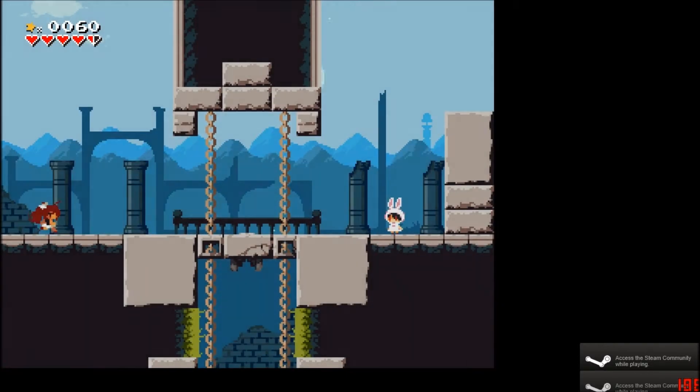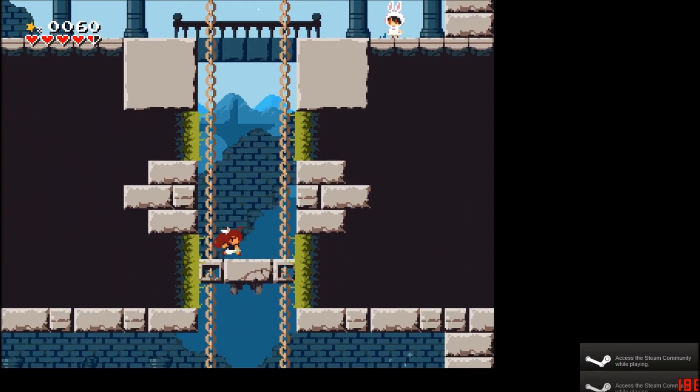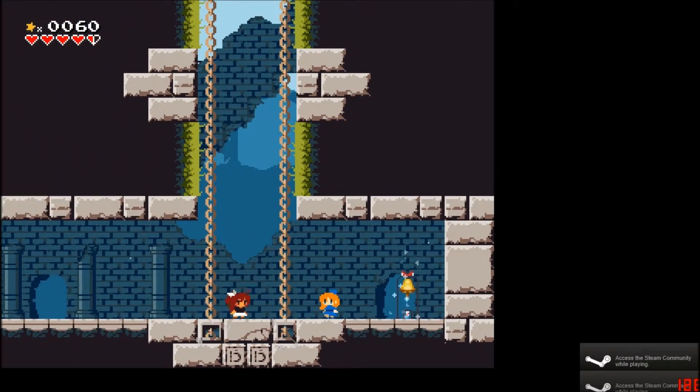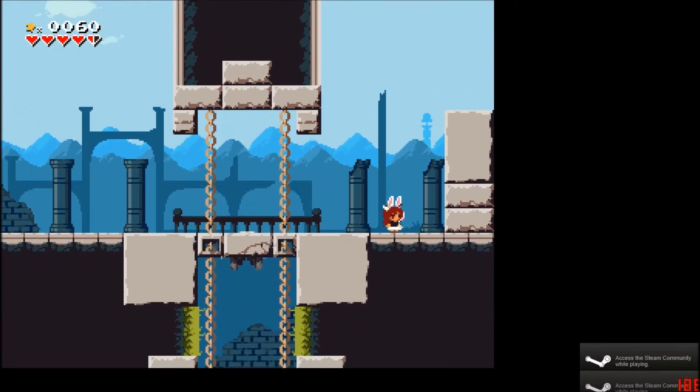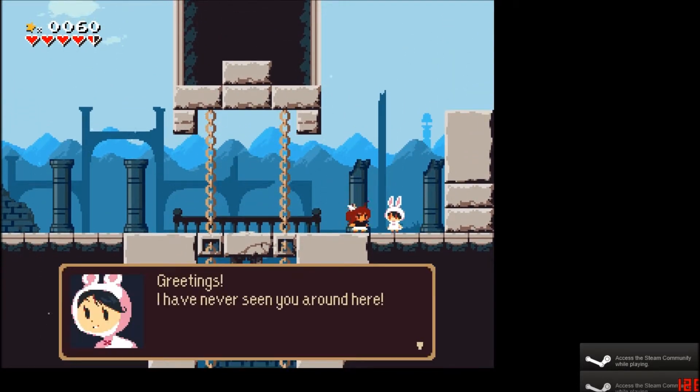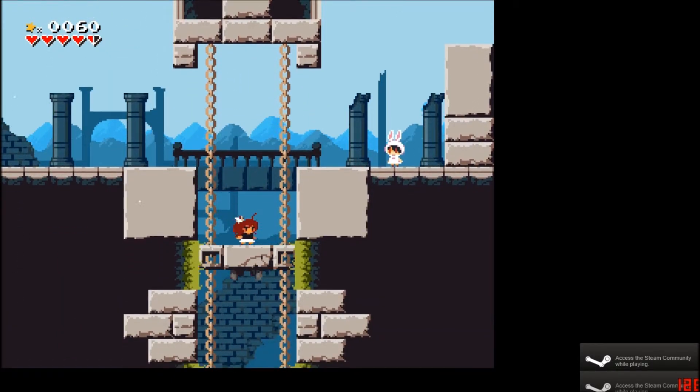This looks like something that could be made in Stencyl, maybe. Got the run. Greetings. Hi, I'm sorry. Love to share — I've reached you, thank you for having me. You should be free. Yeah. Alright, okay. That's how it is.